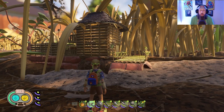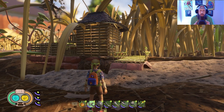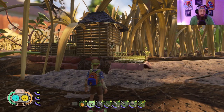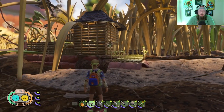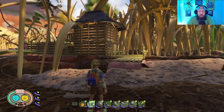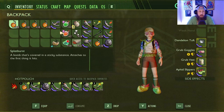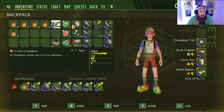Hey, what's going on everybody, welcome back to another Grounded video. We've got a special little class build for this one that's way out of the ordinary — not a lot of people expected it. I was messing around and wanted to see what we could do with this. We're over here by the red ant hill, and you can see this building right here — this is my bomb factory. That's right, we made a grenadier class, a bombardier class — whatever you want to call it — using the splat burst.